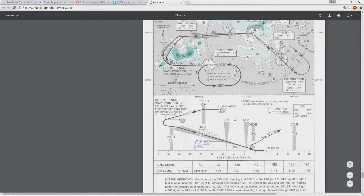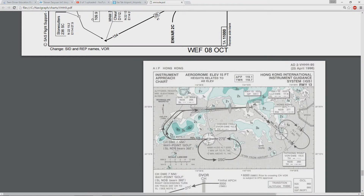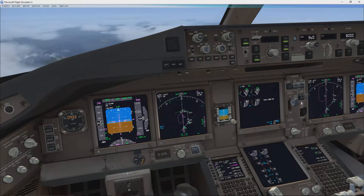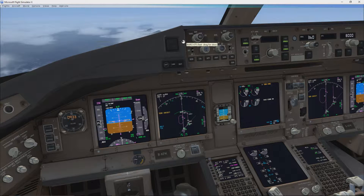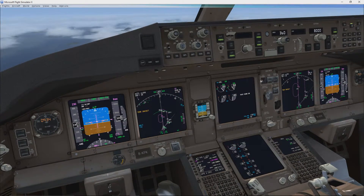Our minimums — let me see if I can find them. 660 feet. We're going to put that in. We're going to put terrain override here and set our minimums. We'll drag it out to 660, set this on baro. So we're going to have terrain inhibit, because there's a weird glitch with my scenery, but that's alright.